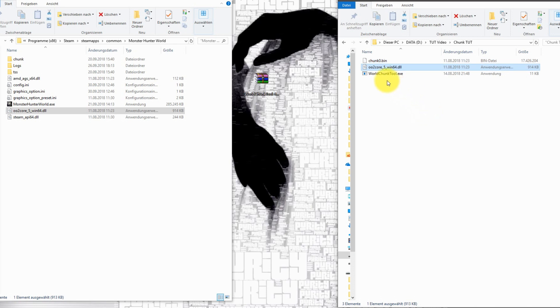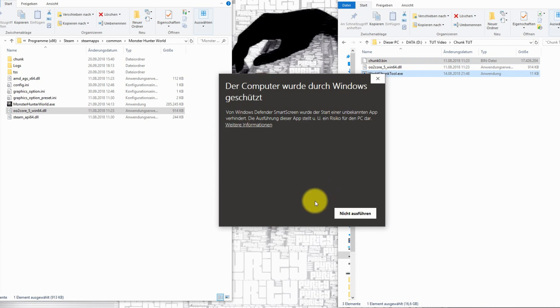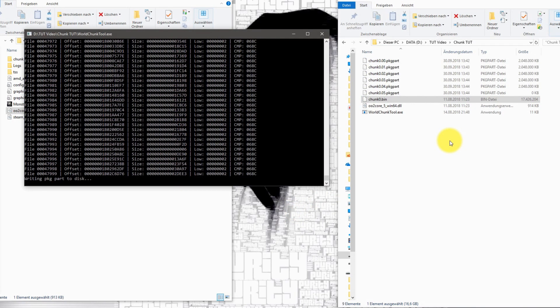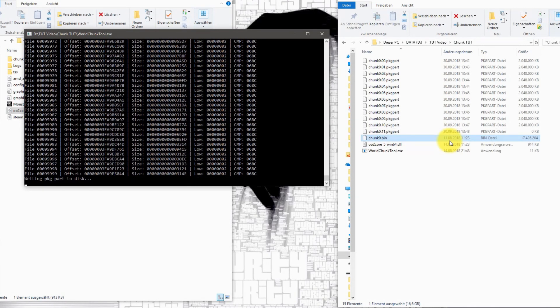The next step is simple. Just drag and drop the junk0.bin onto the WorldChamp tool executable. The program will start the process and you just have to wait — between 10 and 20 minutes, depending on your PC.